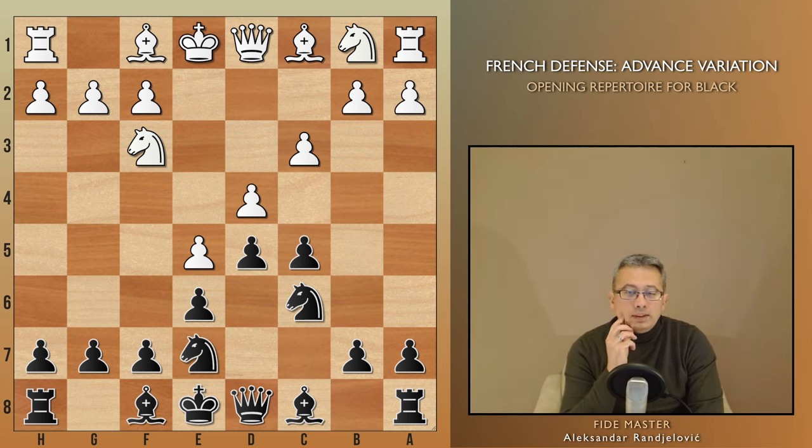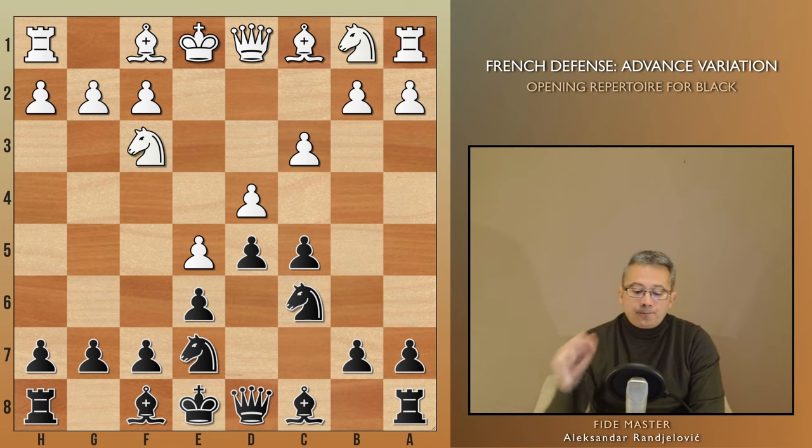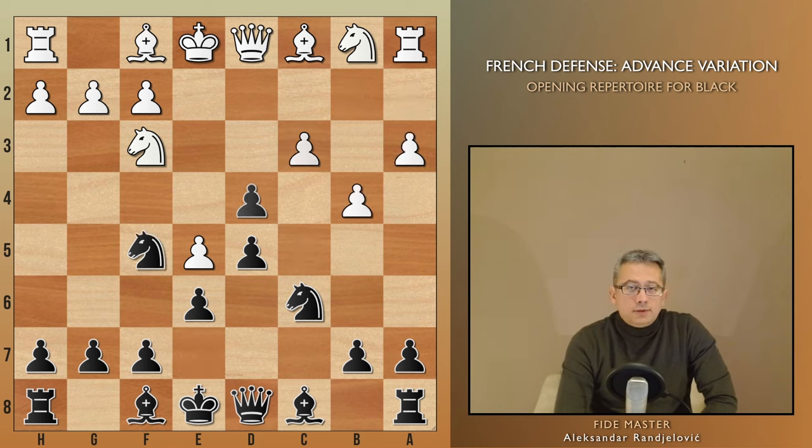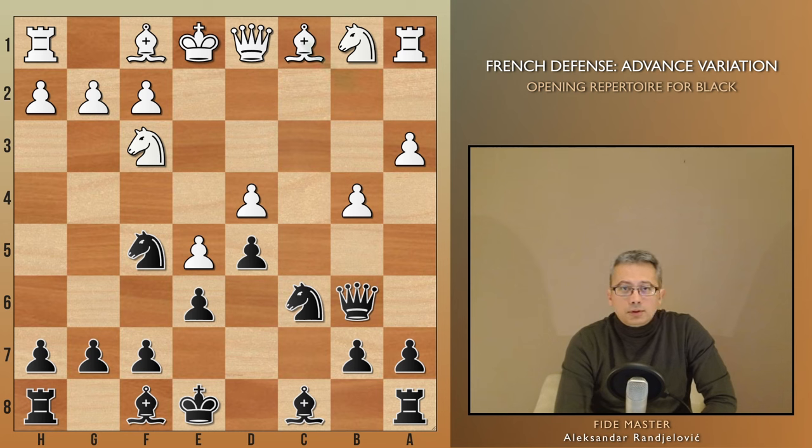For White, one of the main strategies is to firmly defend the d4 pawn and then utilize the space advantage to launch an attack on the kingside. This typically happens when White chooses a3 followed by b4, cxd4, and then their bishop usually goes to b2, although sometimes it ends up on e3, since the b2 pawn does not need to be protected. Not only does White successfully defend the base of the pawn chain, but they also gain a significant amount of space on the queenside.